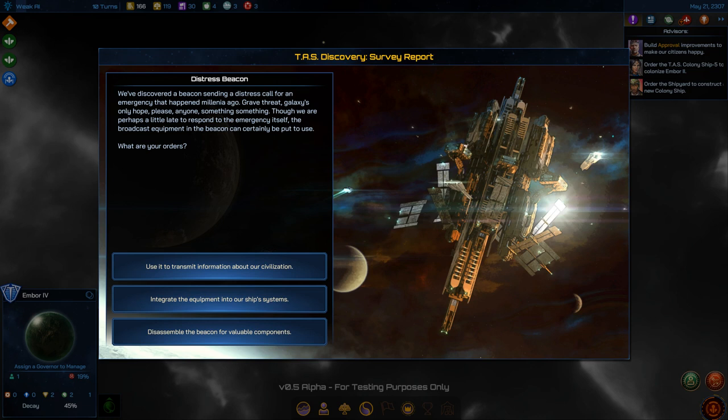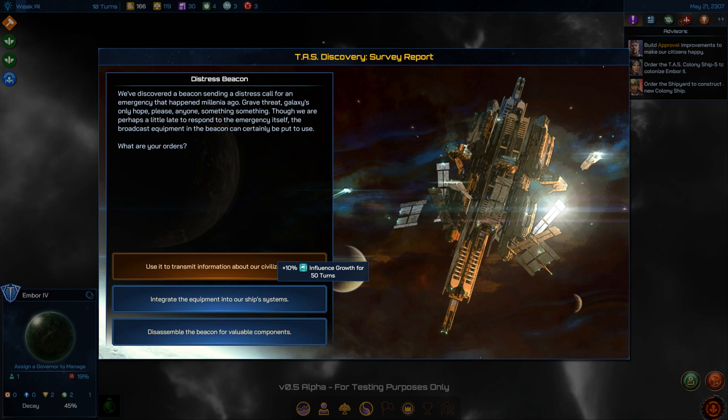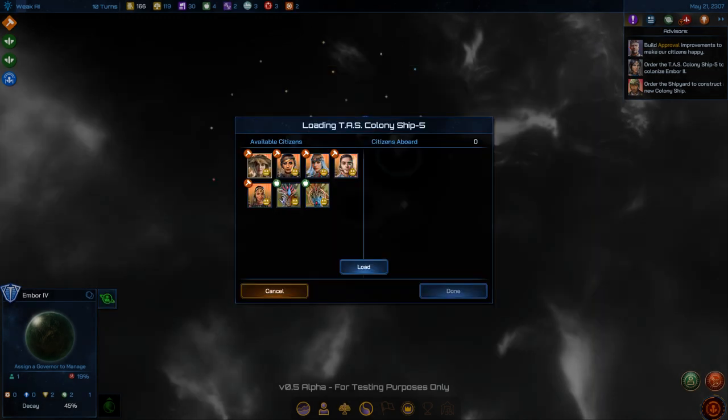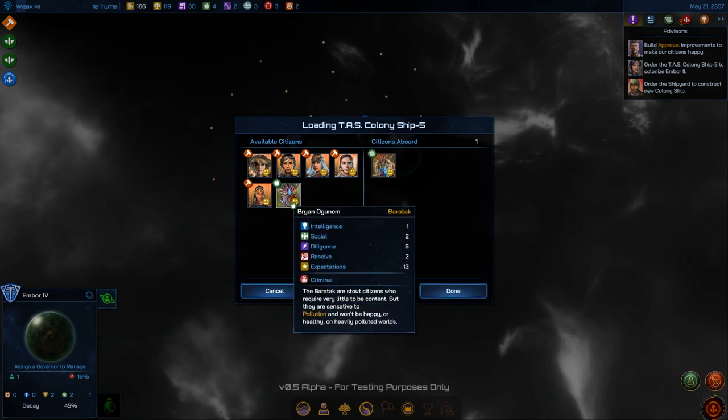Options: use it to spread immense information to our citizens — 50 turns of influence growth — or take experience points and resources. Since there's nobody I'm competing with yet, I'll take the resources.